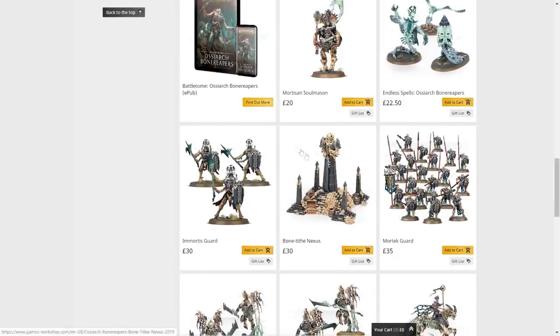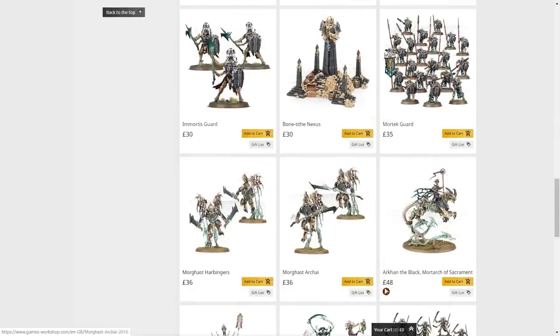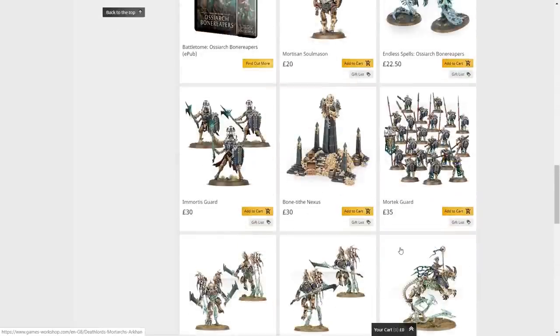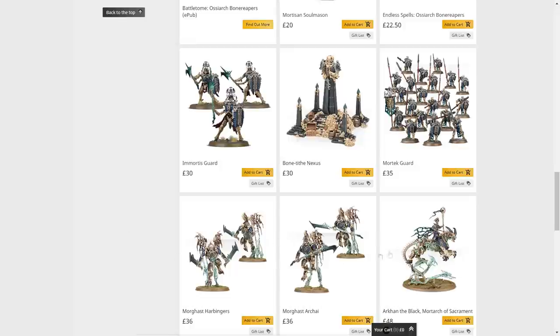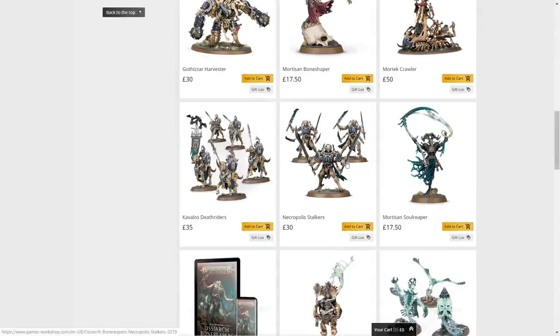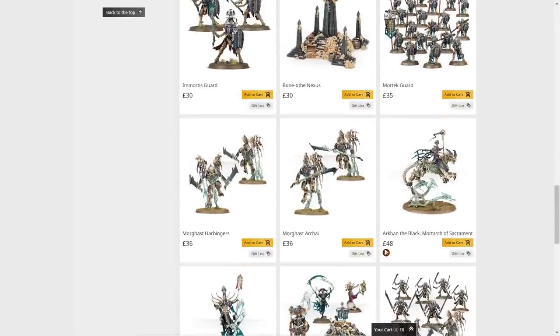The Immortis Guard, the scenery — which looks awesome — and the Morgast are older models. Arkhan is still great and Nagash is as impressive as ever. If you asked me two years ago when Death didn't have many models, the Morgast were some of my favorites, apart from how fragile their base attachment is. But now I just absolutely love the Stalkers.